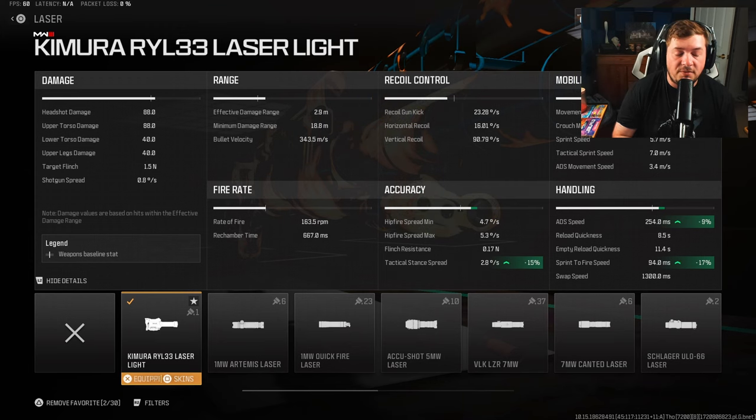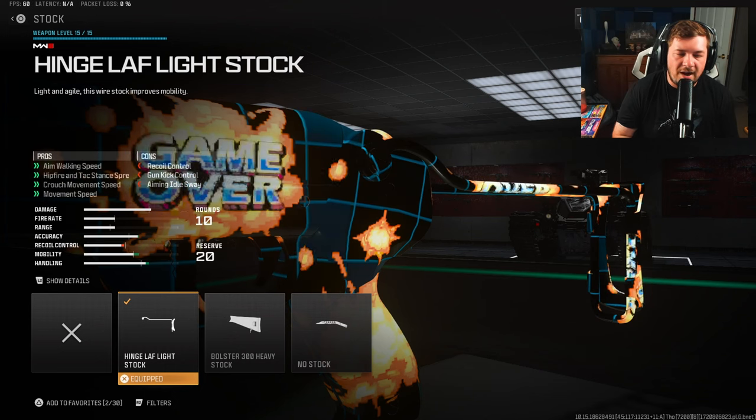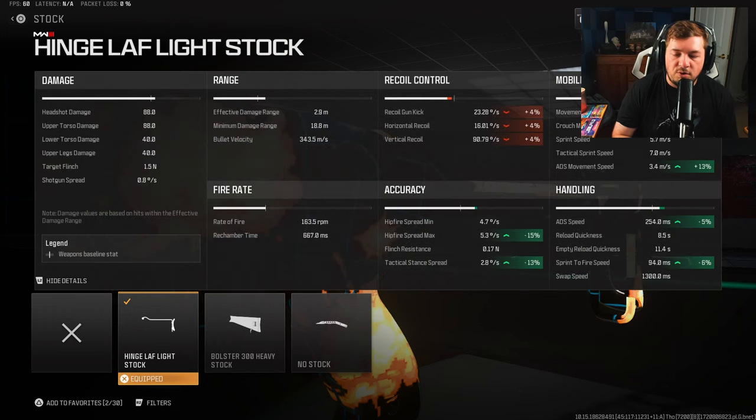I've honestly never found success while hip firing. For the stock, we're going to increase the aggressive play with the Hinge Laf Light Stock for aim walking speed, hip fire tac stance spread, crouch movement speed, and movement speed. It's just going to help you get around the map quicker and support the aggressive play you need with the Reclaimer 18.